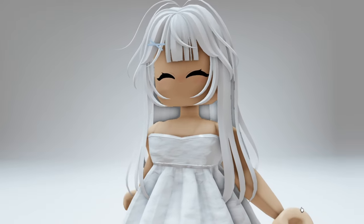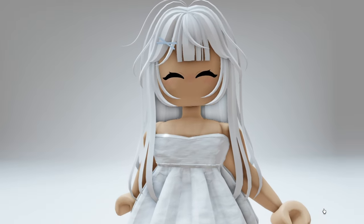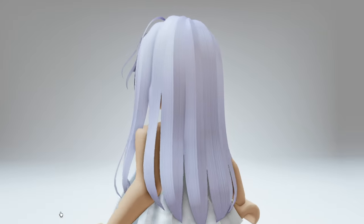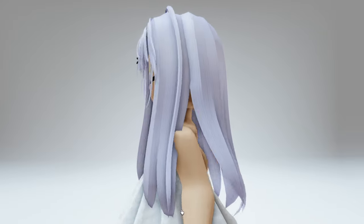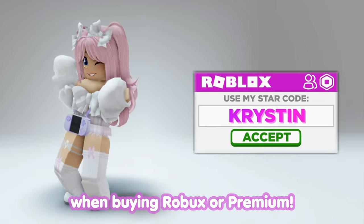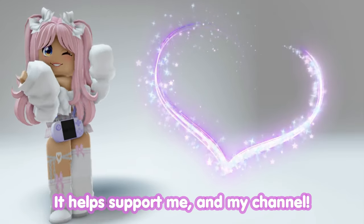Let's get started with these two messy hair items. They're available in two different colors: white as well as this pretty lavender purple. Don't forget to use star code Kristen when buying Robux or Premium — it helps support me and my channel.